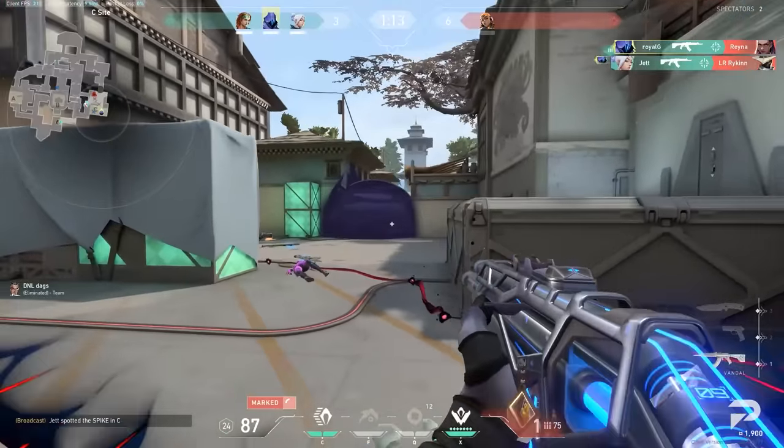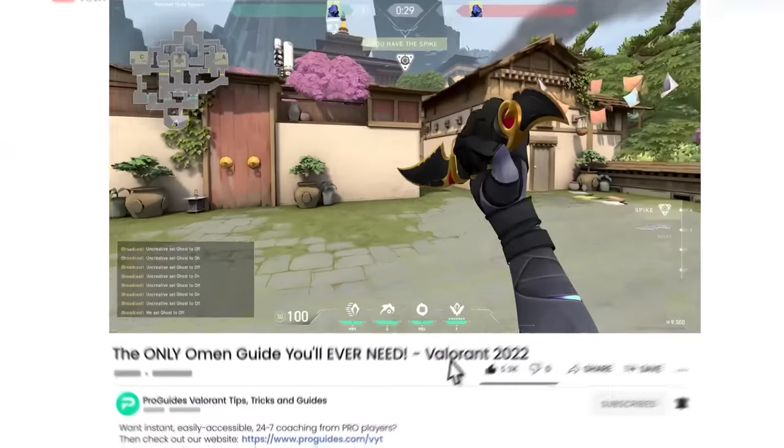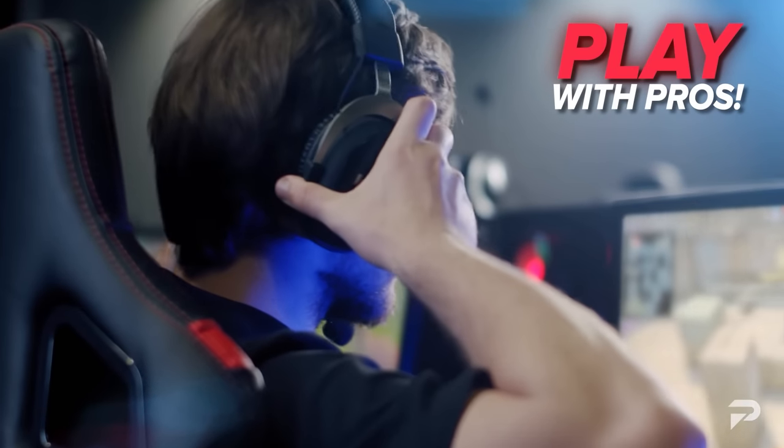If you want to significantly improve your chances of winning in ranked overall, make sure to visit us at ProGuides.com, where our Radiant and Immortal level coaches can teach their secrets to their main agents as well as help you master your fundamentals. So make sure to click the link in the description if you're interested and let's get started.